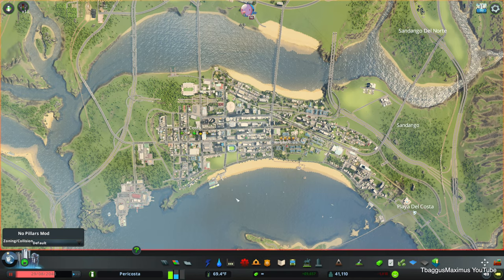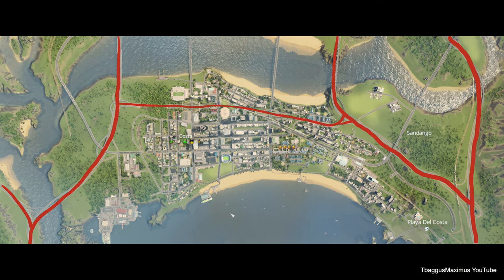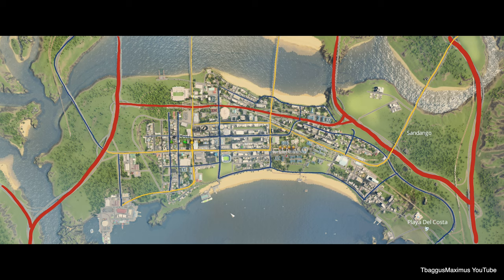Here's the capital of Paracosta, Costa City. Once again, you can see the highways highlighted in red, bringing in high-flow traffic. Then I connected these with larger arterial roads, or boulevards, followed by connector roads. And then every road that I didn't highlight is a local road, typically smaller two-lane roads serving less traffic.